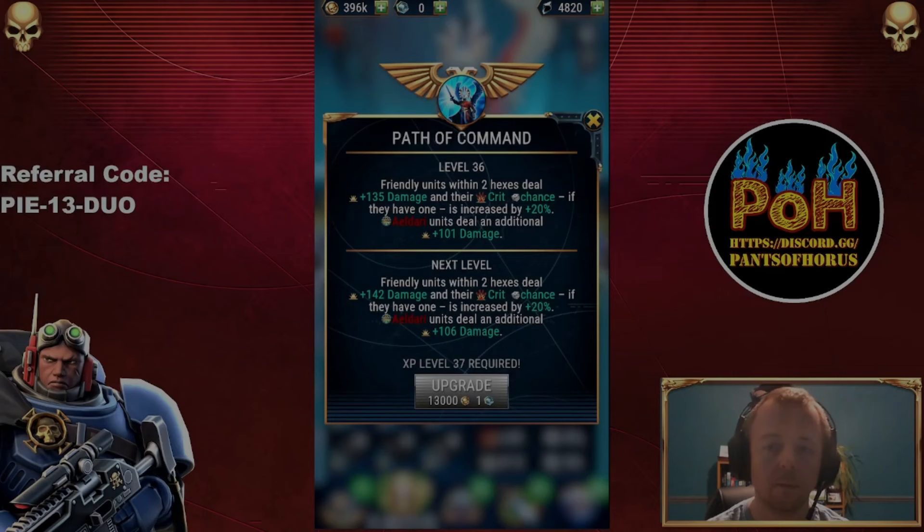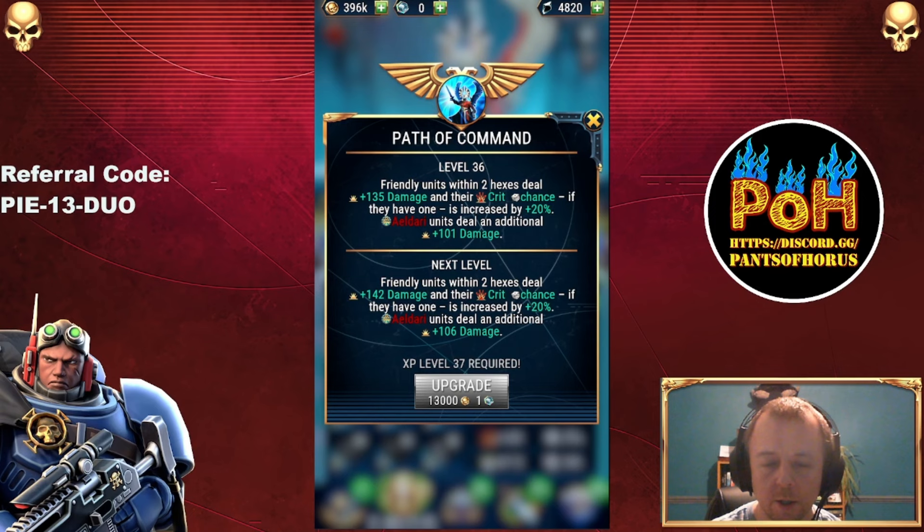Starting with the passive, the Path of Command. At level 36, friendly units within two hexes deal plus 135 damage — not just ones you're right next to — and their crit chance is increased by 20%. Eldari units deal an additional plus 101 damage, so Eldari are dealing 246 with an additional crit chance. Path of Command does mean Ithana is pretty useful to have around, but the problem is you want her in the fray and not necessarily hanging back helping other units boost themselves. So it's a little bit of a contradiction. I think Path of Command is useful and can have its place in things like Guild Raid, but maybe not the best passive overall, although I'm open to being persuaded otherwise.